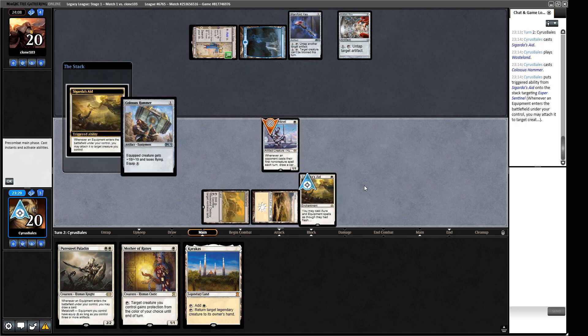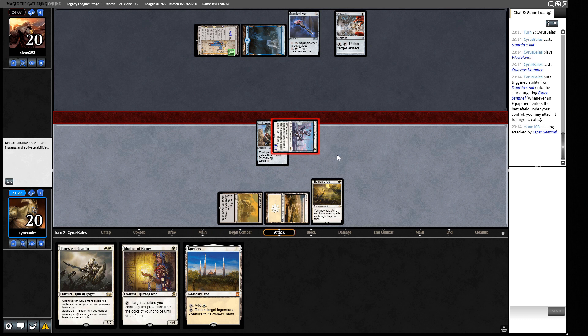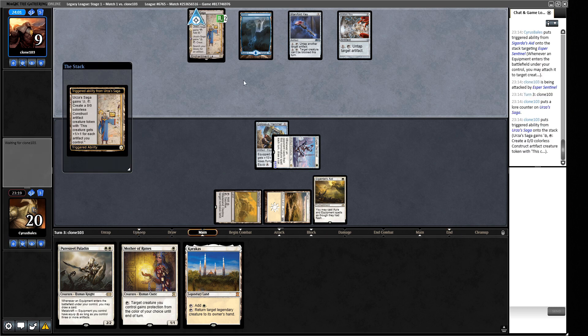We play Sigarda's Aid first, then play the Wasteland and the Colossus Hammer, and go to attacks. Our opponent is at 11 and dead on the following turn if they don't deal with our creature. They could chump block with a Saga token but would need additional mana to produce one this turn — which seems quite likely in their deck.